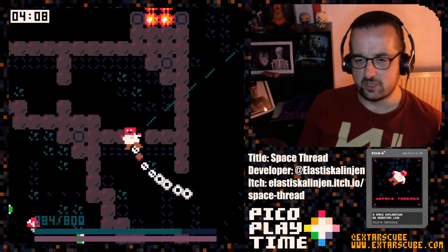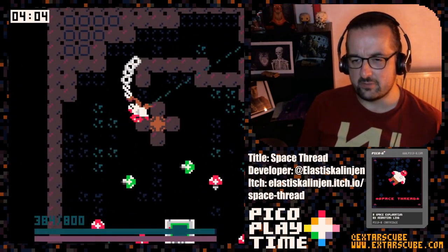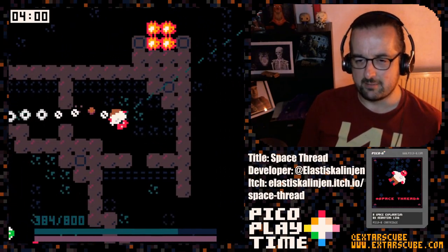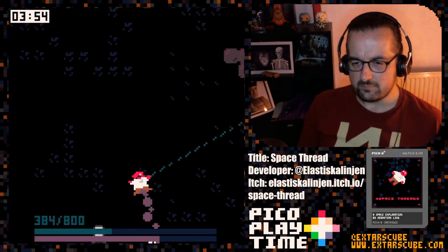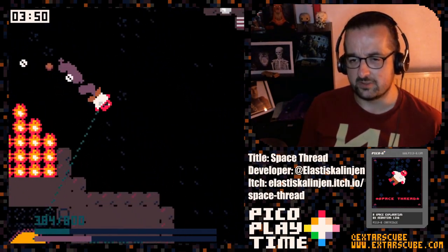Don't worry — our luchador won't get injured, I hope. So we have these little areas here that we're supposed to explore. I don't have enough rope, so I'm going to have to come back here later. Mental notes — go back there later. You've got quite a substantial world to explore, actually.